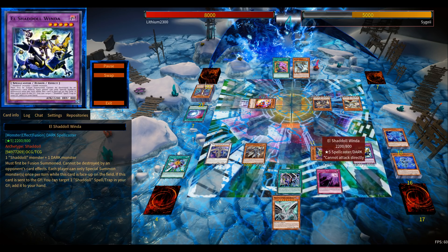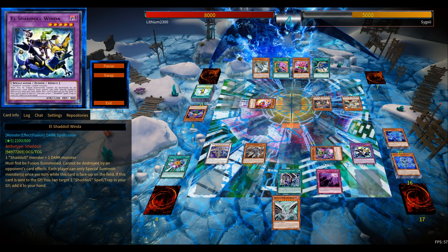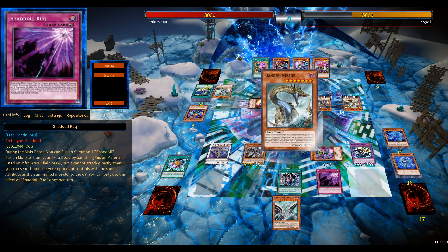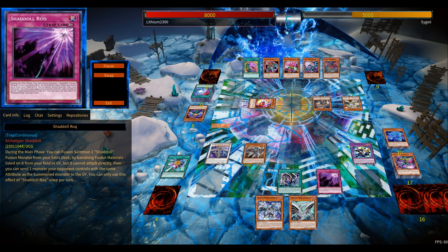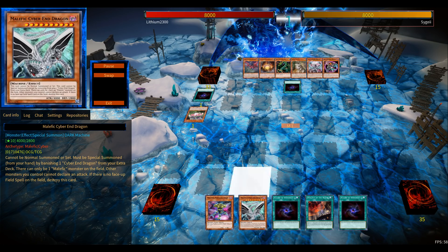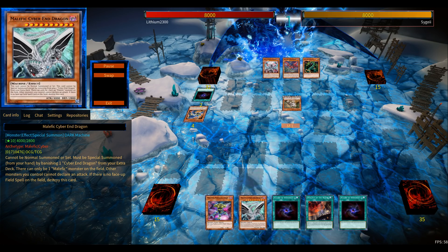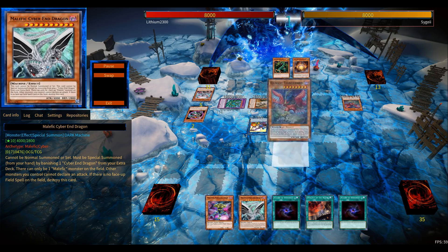I'm not running One for One since Ash Blossom on it sets you back so much. The same counts for Trade-In - discarding level eights for two draws is fine, but if your opponent has Ash Blossom and you're going first with only five cards, you might only be able to use three effectively. If one of those is a field spell, you're left with two cards. Malefics need some insane advantage cards. Going second, the deck's problems come forward - no field spell means no way to get through, and you're stuck.